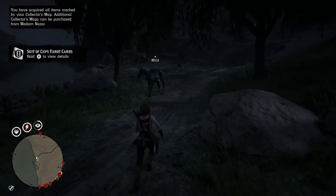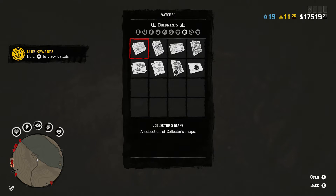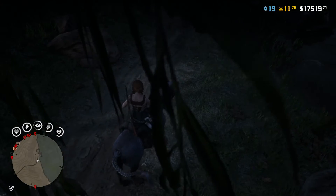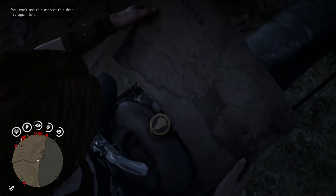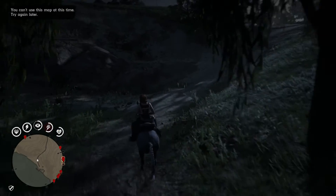So we are going to move on and do one more treasure map. Let's see what we have here - we can do American wildflowers, arrowheads, bird eggs, tarot cards, or antique bottles. I think we'll do the bird eggs. Let's get those guys marked on our map. Oh my god, why does it always do that? Let's try that again. You can't use this map at this time - try again later. What does that even mean?